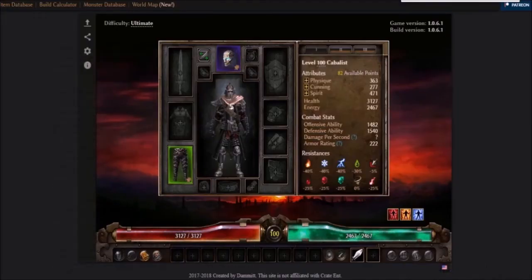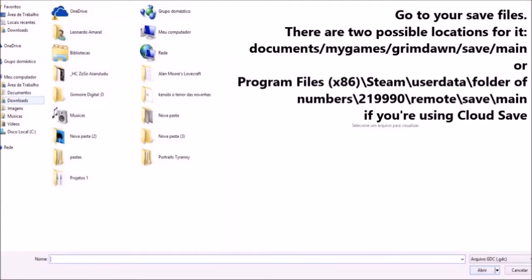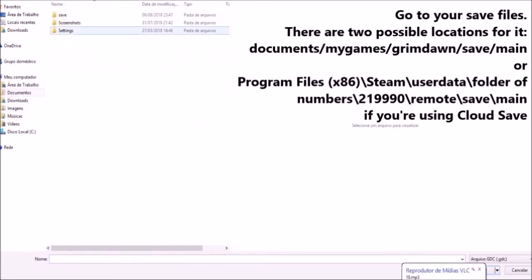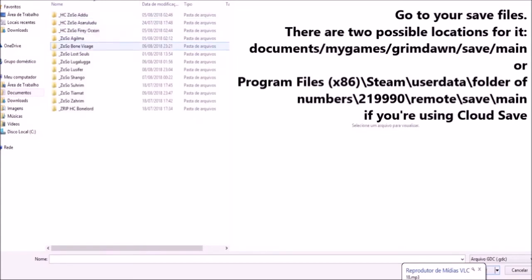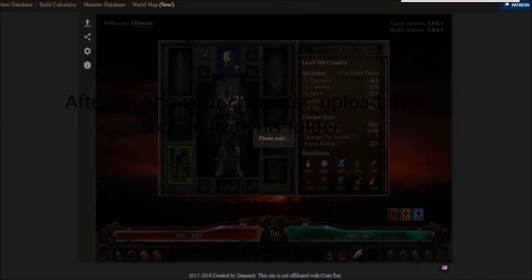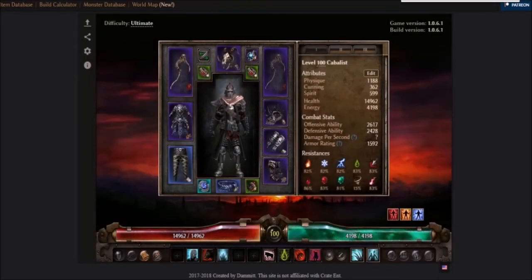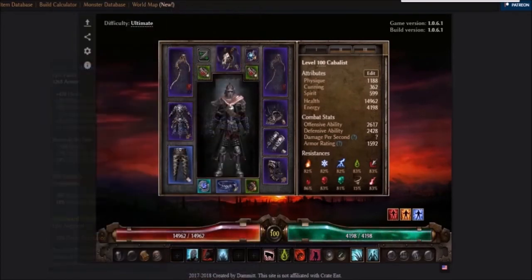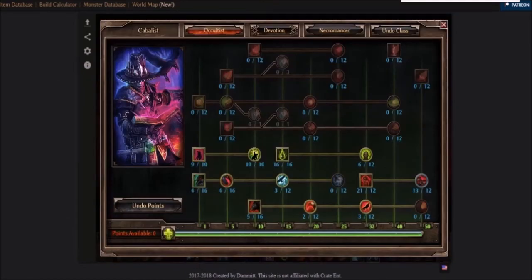One of the best features you can find in this tool is the possibility to import your saved character to it. Let me show you how. As you can see, my character from my saved files is here, with all its skills, devotions, items, and attributes set in the right way.